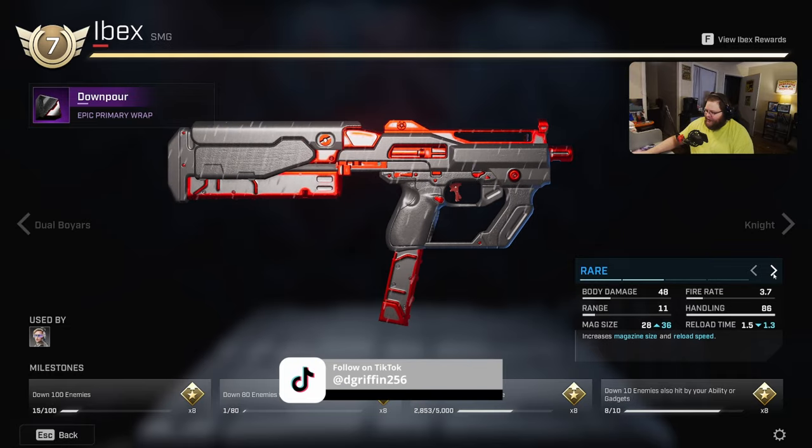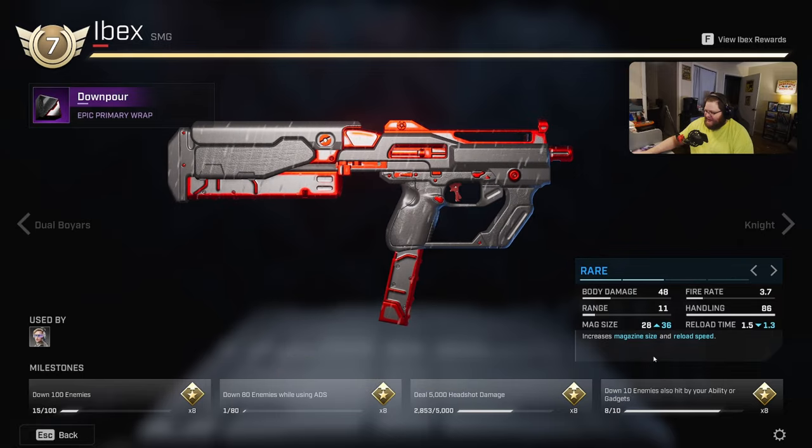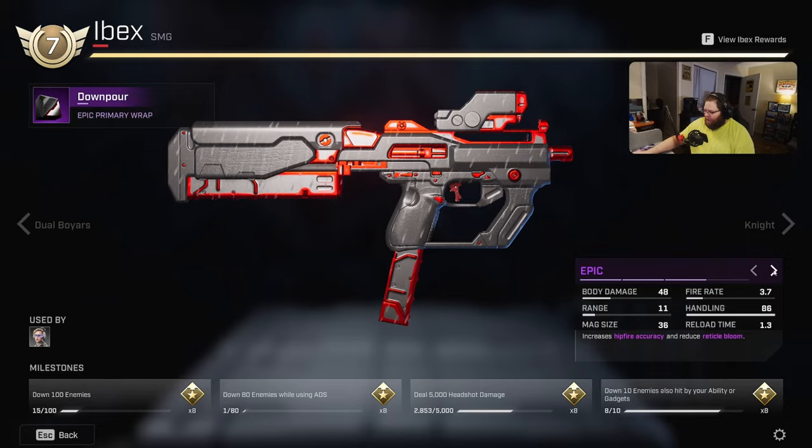For the rare version there is an increase in magazine size and the reload speed is reduced slightly. For the epic version the hip fire accuracy has been increased and reticle bloom is reduced. For the legendary upgrade it increases the damage range from 11 to 14 and also includes a suppressing fire mode.